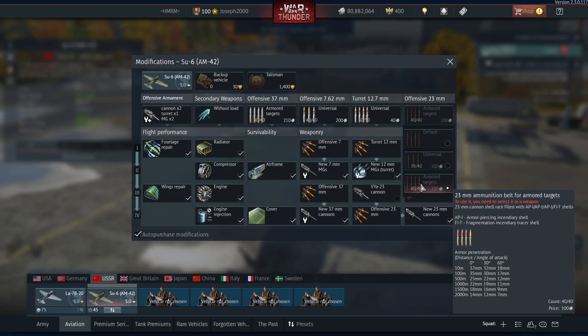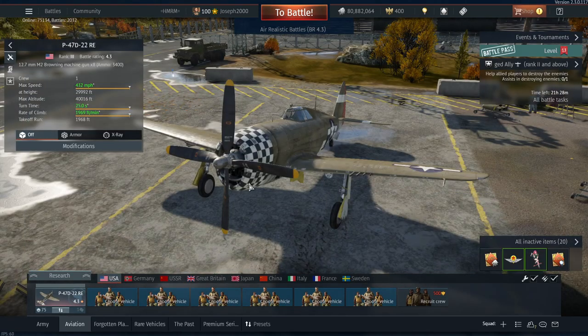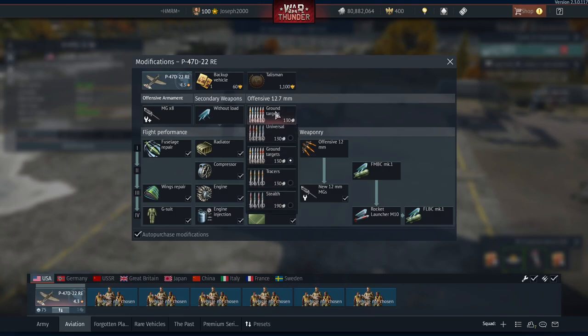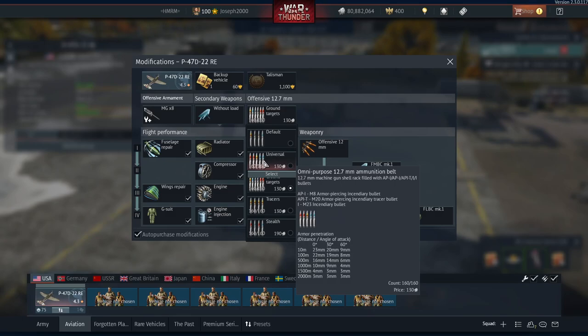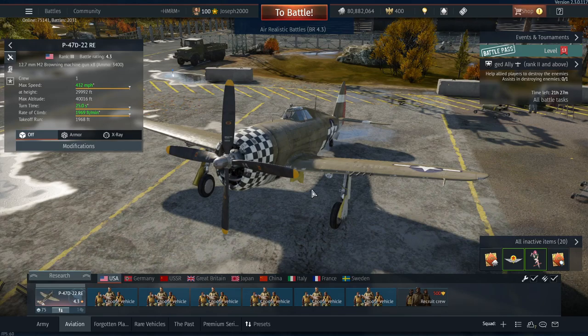Armored target belts on the 23mm can score you kills and pilot snipes during head-on passes. There's a lot to cover in terms of belts — each individual nation has its own specific belt setup. Italy and Germany pretty much share the same belts. Typically it's all about learning: different nations will have a mix of ammunition types such as armor-piercing, incendiary, API-T, and other types. It really comes down to learning what bullets work best and which ones to avoid — and ultimately it's down to experimentation.